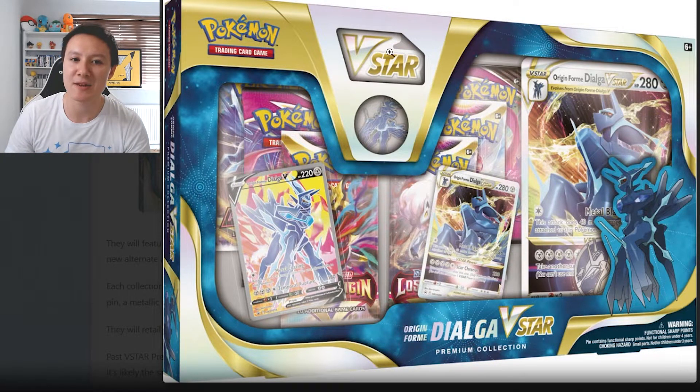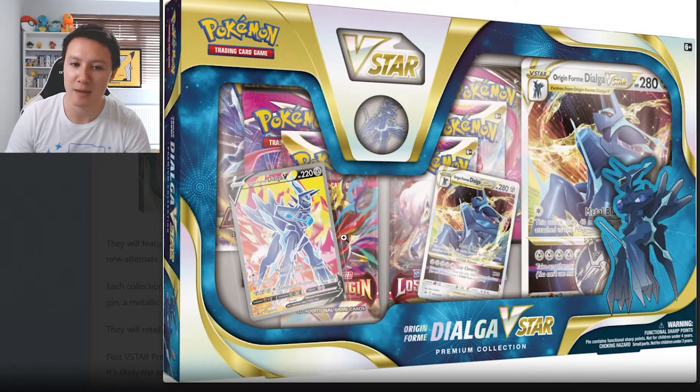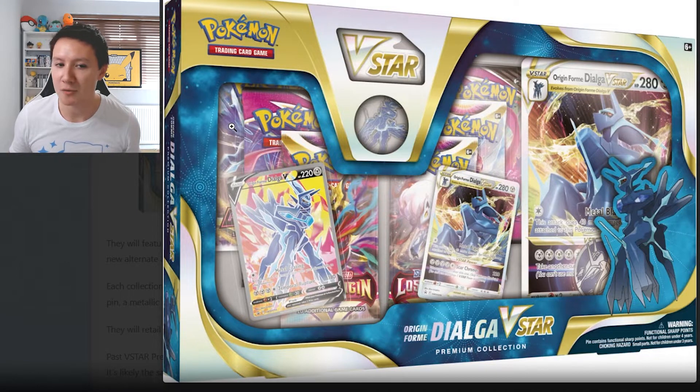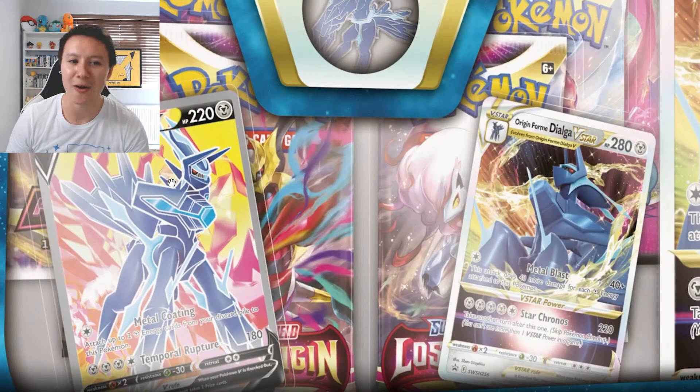We get the V-Star marker, there is a Dialga badge, and I believe we are getting 6 packs of Pokemon cards with this. From what I can see from the image here, I think that should be the brand new Lost Origin set which is coming out very soon. We also get Fusion Strike and I think that's Astral Radiance hiding at the back, but if I'm wrong about any of those, let me know in the comments down below.